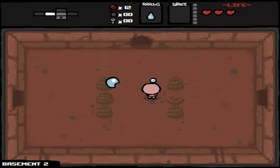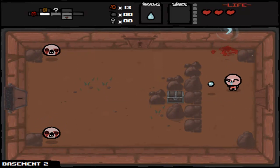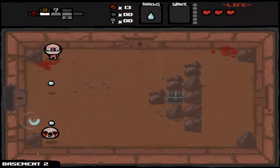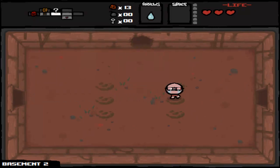The floors are always randomly generated, as are the monsters, as are the items — so you'll never really know what you're going to get. There are a couple items that are guaranteed on certain boss fights. Such as the Horseman of the Apocalypse will give you a cube of meat, which you can upgrade as you get more of them into Little Super Meat Boy and stuff like that.